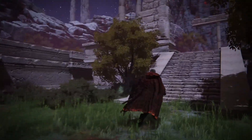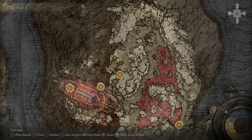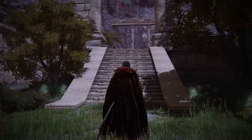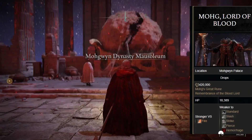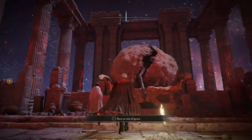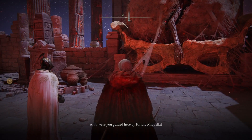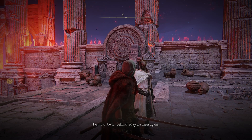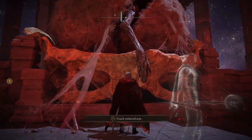Once we arrive at the palace, we're going to see a set of stairs and we are simply going to follow these stairs all the way up. We'll go through a few sites of grace until we eventually reach the Cocoon of the Empyrean — I believe is how you pronounce that — and that is where we are going to fight Mohg, Lord of Blood. After you defeat him, you may need to leave and come back, but you will see an NPC standing right here by the cocoon with the arm sticking out. Now that we have defeated Radahn and Mohg, we can interact with the arm and be teleported to the new DLC area.